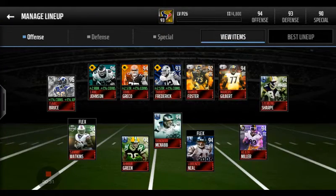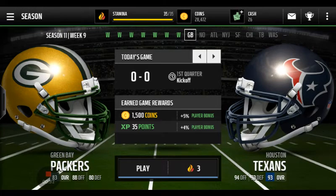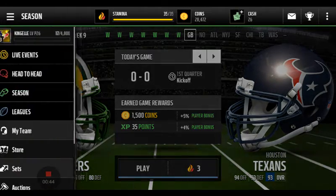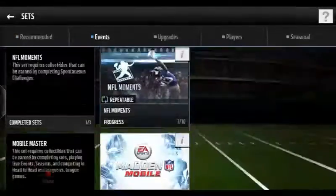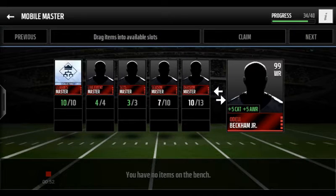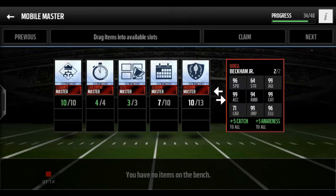The first rule to get your team better is play Season. When you play Season, they give you cards to go to your sets and put on this Odell Beckham they have. When you finish those Super Bowl sets, they give you a Season Master, which means you've completed the whole season. You need 10 of those — right now I need three more Season Masters and Division Masters to get the Odell Beckham 99, with the greatest stats ever.